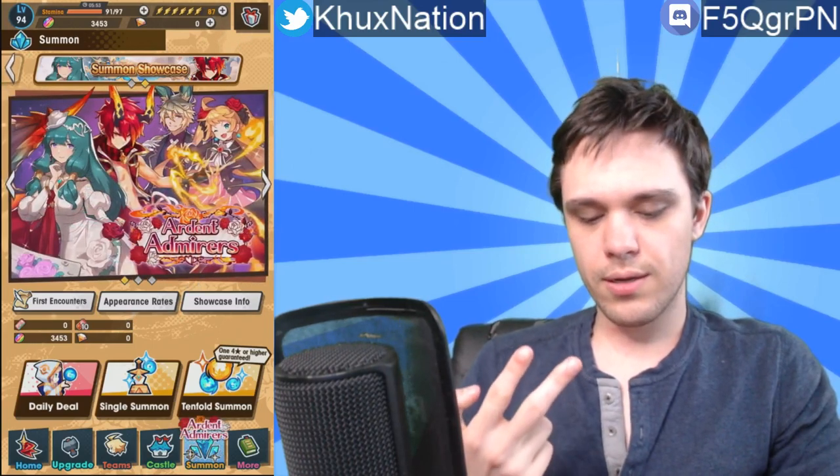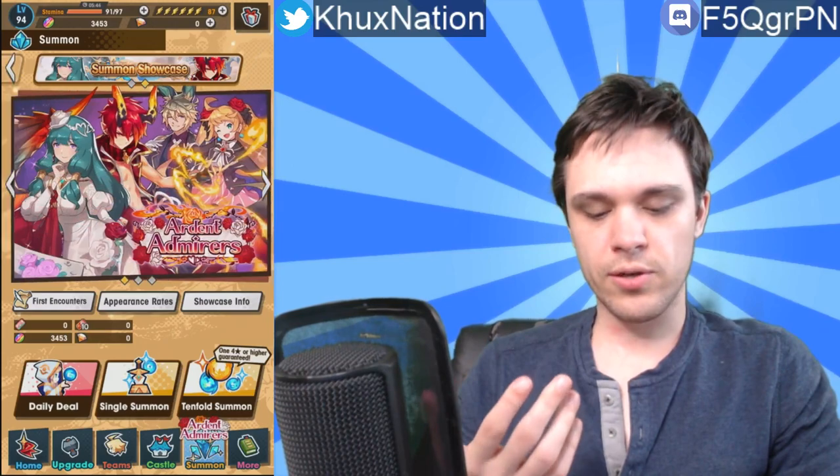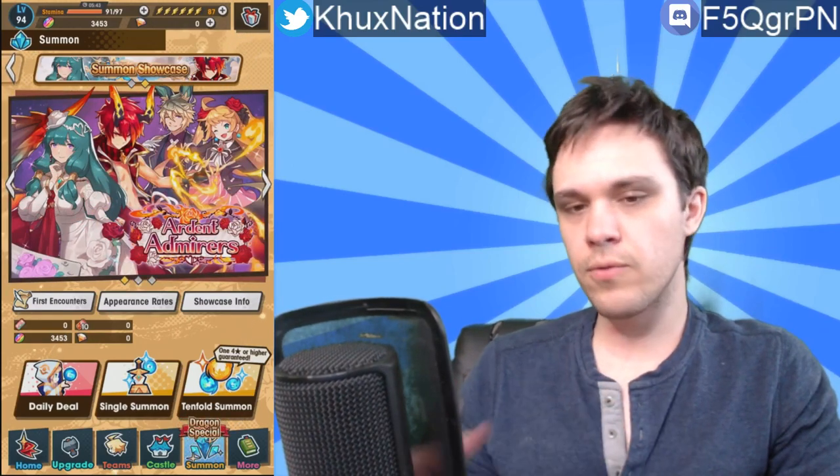Right now there's the Dragon Showcase — I'll be doing a different video for that too. Okay, so here we have the Valentine's showcase. There are basically two five-star units worth noting, and both of them are returns. There's nothing new about these units — they're just returns. The five-star unit is Valentine's Hildegarde, as well as Prometheus as the dragon unit.